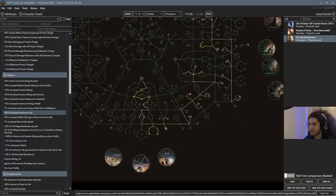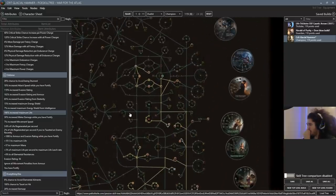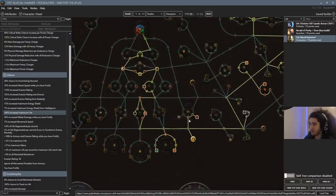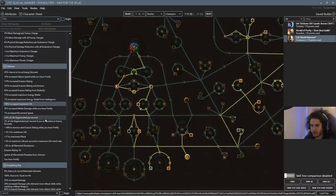Let's talk about the tree. It gets 186% life — pretty decent — and only one jewel socket in the current layout. The build picks up Leech, so we don't really have to worry about that. We get 15% block from the tree, along with the base block from Dual Wield, which puts us at around 30. Unless Dual Wield base block is 20 — I haven't actually looked.